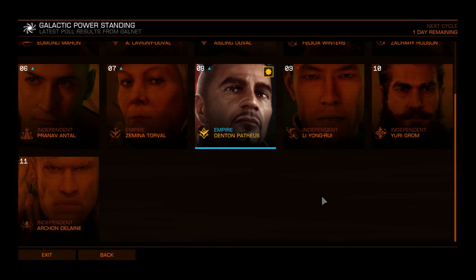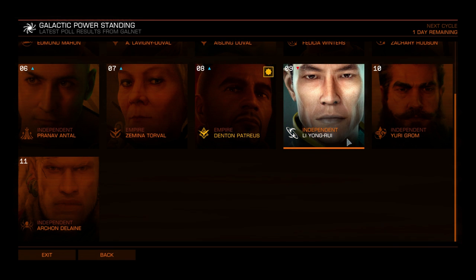Denton Patreus gives you the Advanced Plasma Accelerators — class three large weapon mounts with a higher rate of fire but less damage per shot. Each shot generates less heat individually, but overall you have a higher damage per second than standard plasma accelerators while also generating more heat per second overall. Again, these are fixed only — but then again, so are normal plasma accelerators.